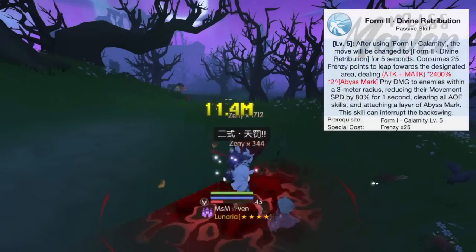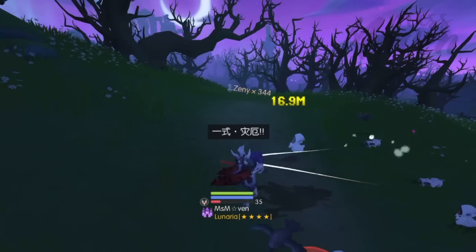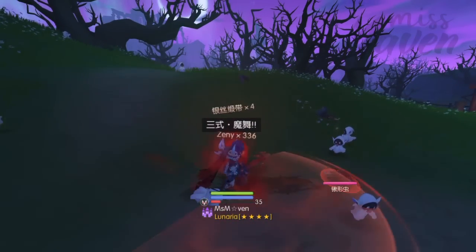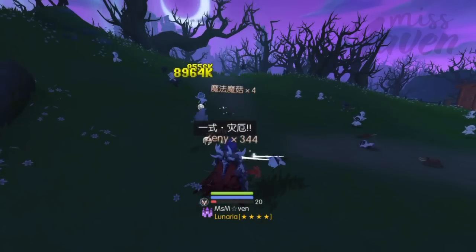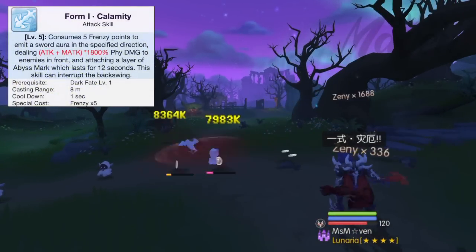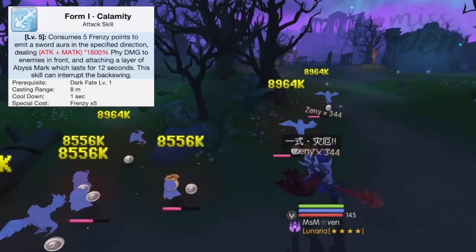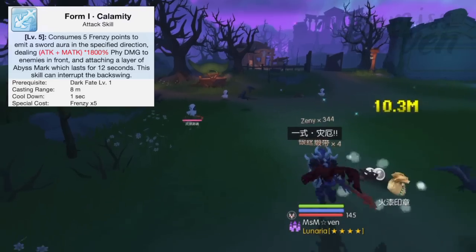Next, let's take a look at Thanatos' sword form chain combo, which is the primary damaging skill of Thanatos. There are 4 sword form skills in total and it changes automatically to the next phase, so you only need to press 1 skill for the entire combo. The first form deals physical damage to all enemies in front and it has the lowest damage. As mentioned earlier, Calamity can become a circular AoE if Dark Fate is upgraded to level 7, hitting more enemies.